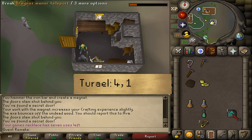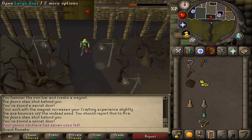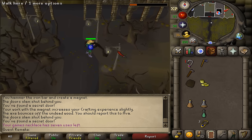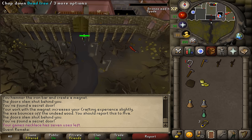Since we now have our blessed axe, let's return to Draynor Manor. Chop down one of these attacking undead trees until we have a twig, then give one of these to Ava.